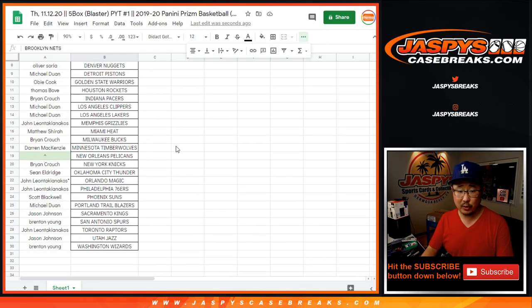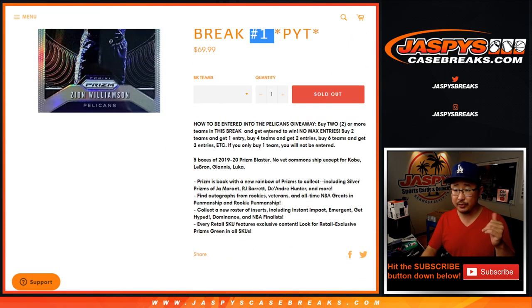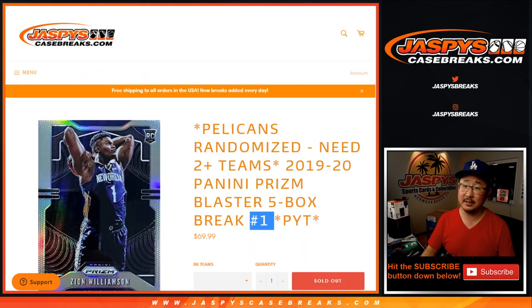Very big thank you to all of these folks right here for getting into it. Now if you saw the instructions — if you bought at least 2 teams, you get 1 entry for a chance at the Pelicans in this 5-box break.